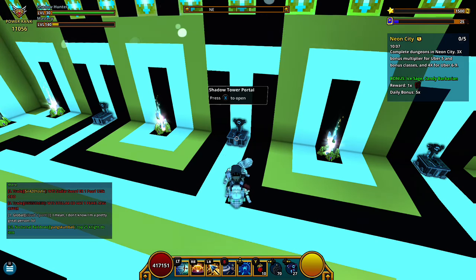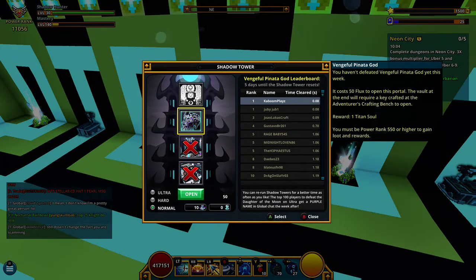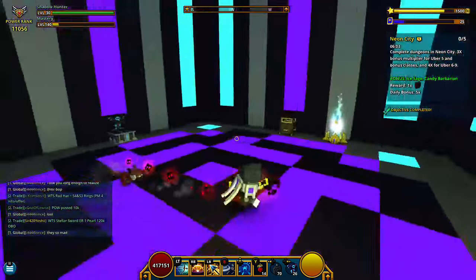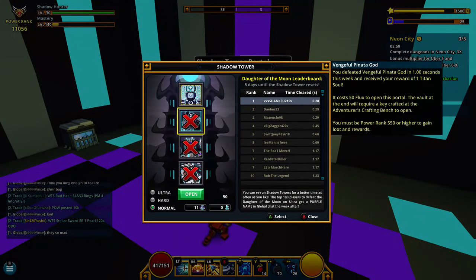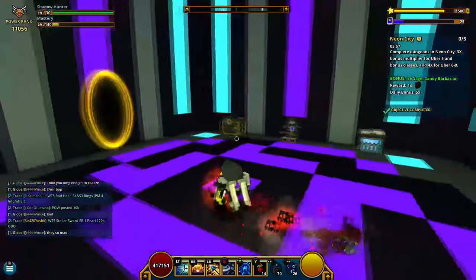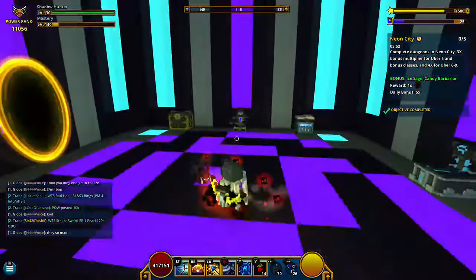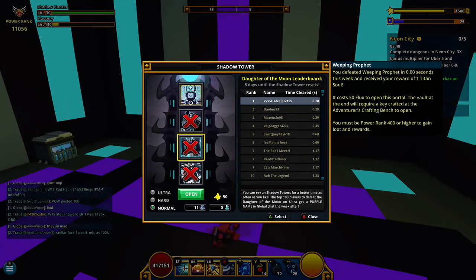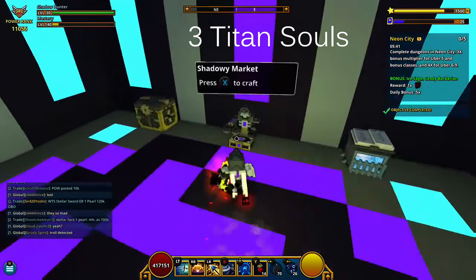Once you're past 550, I'll show you why you need to be able to do this. I've already beaten the boss — just beat the pinata god — and now we're sitting here in the shadow market. After you beat each of the three bosses — the spike walker, the weeping prophet, and the pinata god — you end up acquiring a titan soul.